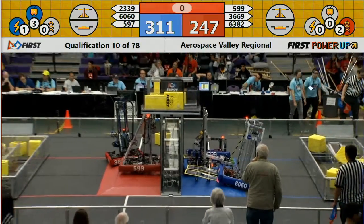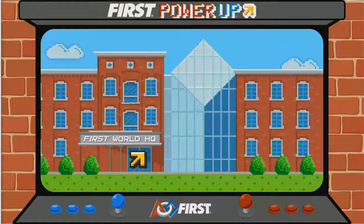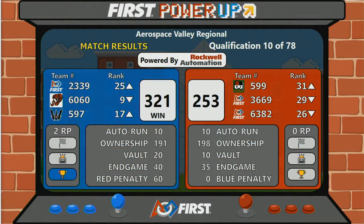Ryan tipping but doesn't quite fall over. Looks like the Blue Alliance will prevail. And here are our finals — Blue Alliance. Not a surprise here. Blue Alliance benefits from 60 penalties against the Red Alliance, so that was pretty influential.